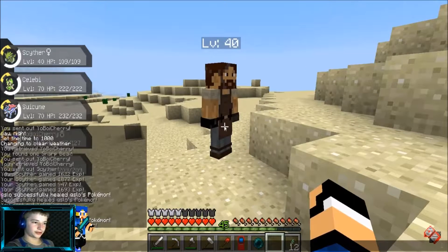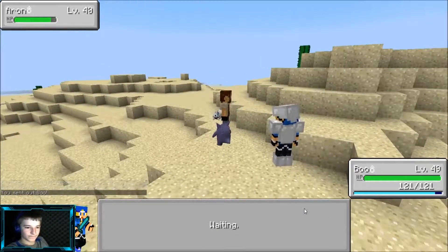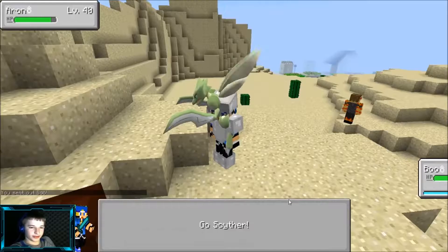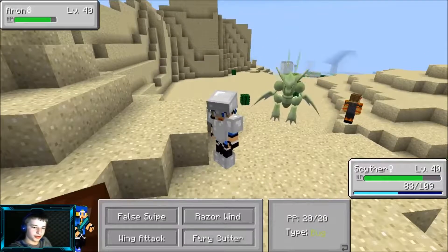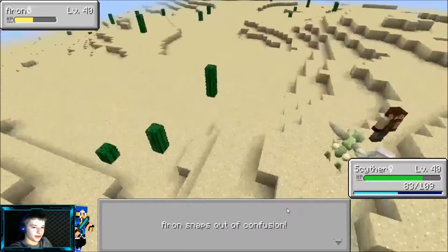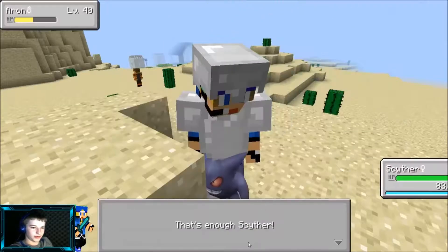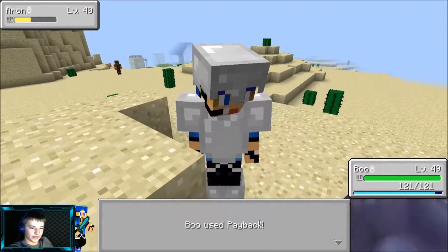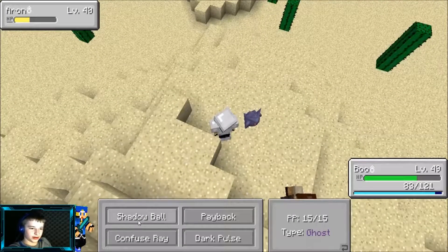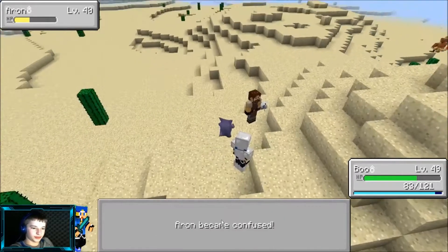Let's hop back on Charizard. There's a level 25 Pokémon — not really worth it. There's a Flygon down there, cool. Any Groudon that wants to spawn? Oh, level 26... level 40 — there we go, perfect. Can we wing attack this? Oh, that's going to be tricky.